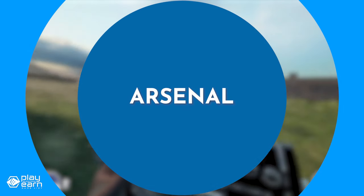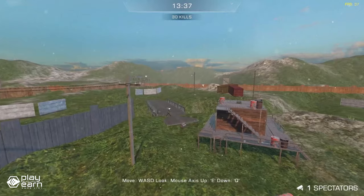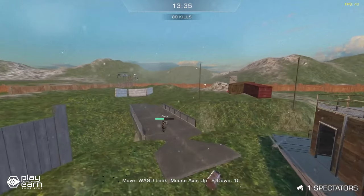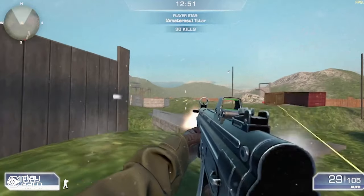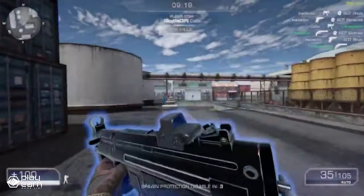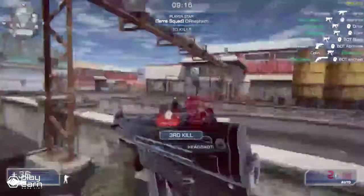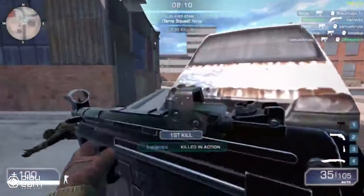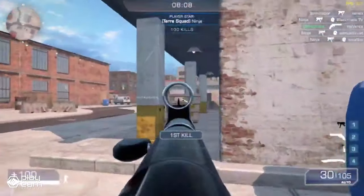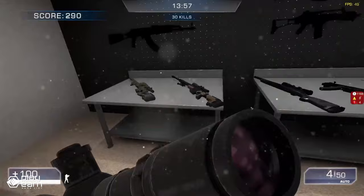The next game on our list is Arsenal. Arsenal is an action PvP shooter game being built on Polygon and the Binance Smart Chain. It is a 3D first-person shooter multiplayer game developed by Fabwelt for the Fabwelt gaming ecosystem and metaverse. It has a Counter-Strike look and feel, and it's fully integrated with blockchain technology. The game features four modes: free-for-all, team deathmatch, capture the flag, and elimination. There are also tournaments for players craving a bit more competitive play.